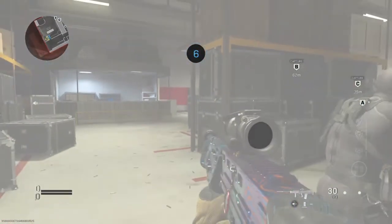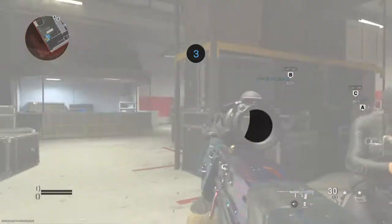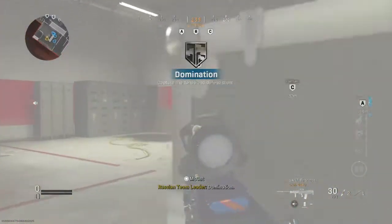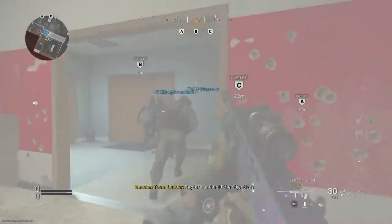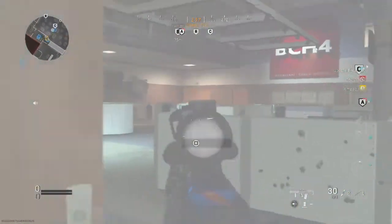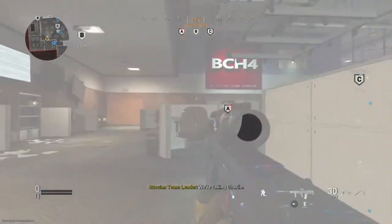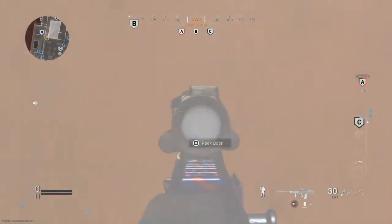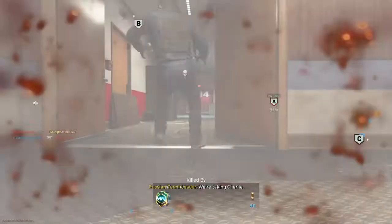The class setup has the SA-87 with almost all the attachments that slow down the aim-down-sight speed, as well as the 357 — aka the 44 Magnum of this game — with a sniper scope as well as every attachment.